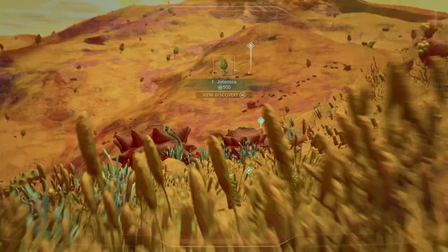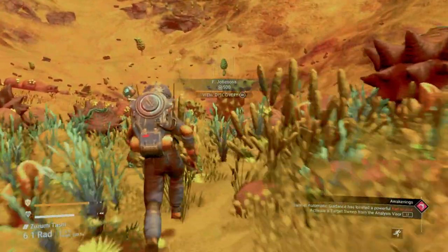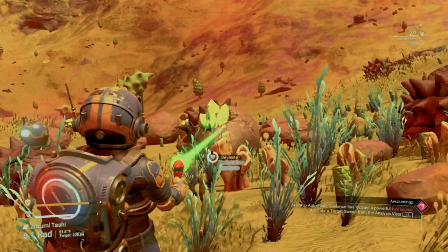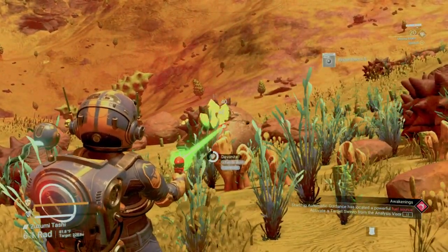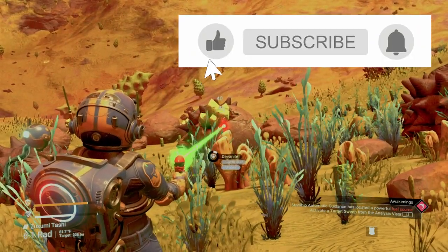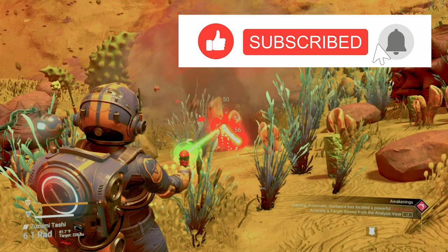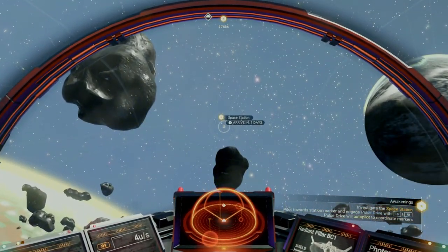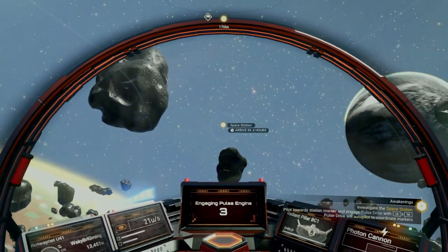As I mentioned in the opening episode of this series, this is intended to serve as more of a guide than a playthrough. In my opinion, much of the fun of the early game is immersing yourself in the storyline, and that's not something I want to spoil for first-timers. So let's pick up where you follow the signal to your first space station, so we can take a tour now that we have our pulse engine.